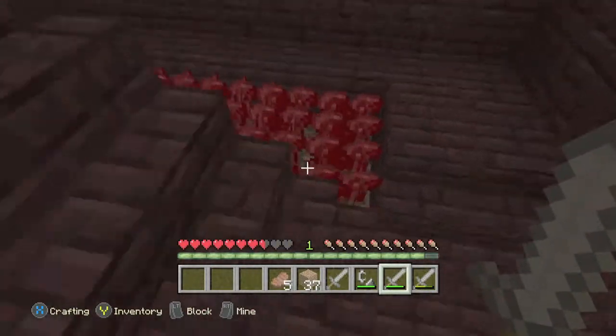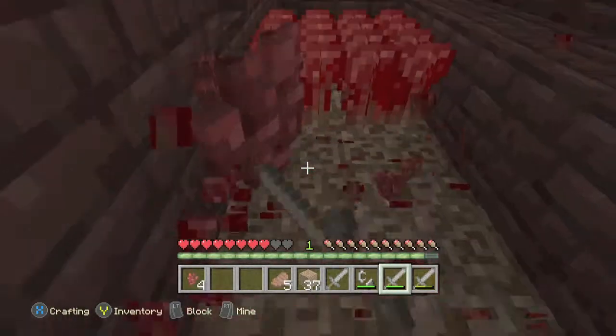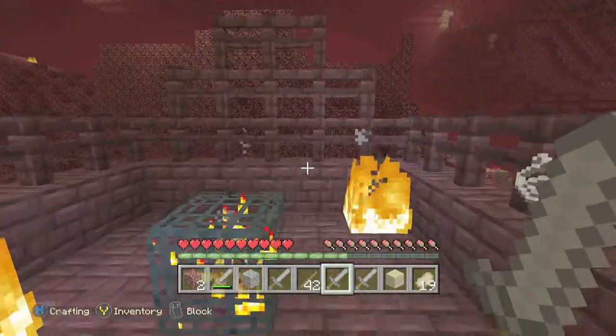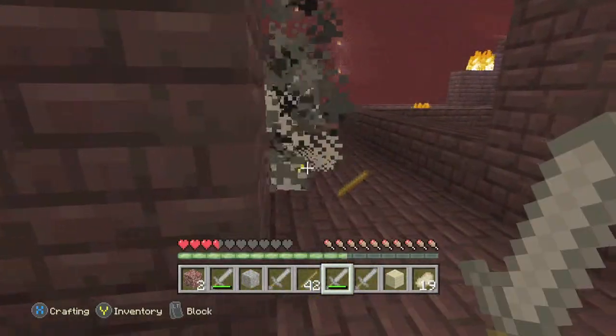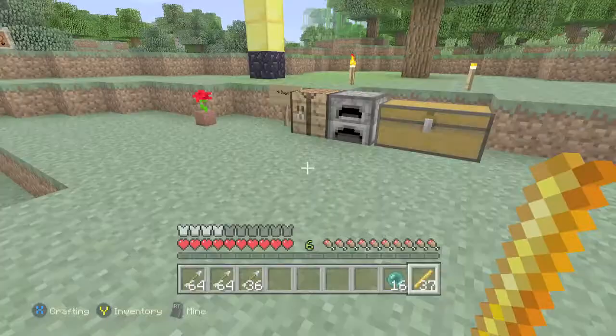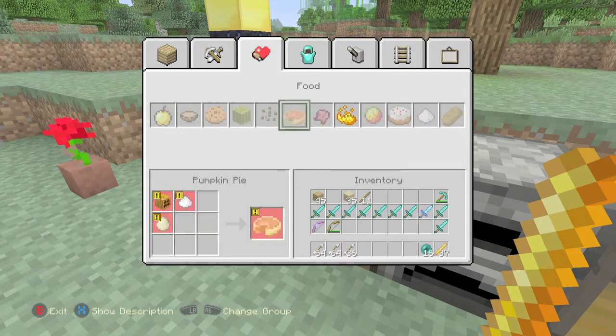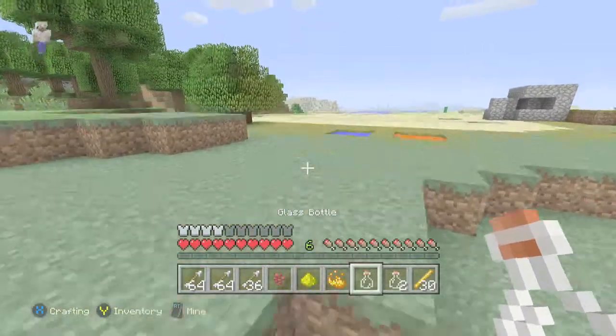The next thing you can do is hop into the nether and grab some nether wart, some glowstone, and a blaze rod so you can make a potion of strength. Nether wart appears in the nether fortress in the staircase room. To get blaze rods, you need to kill blazes and get their drop, then break the blaze rod into blaze powder.